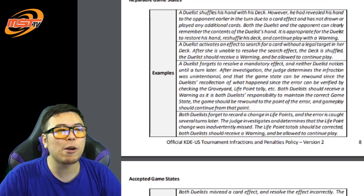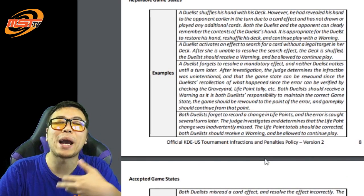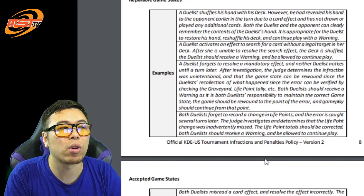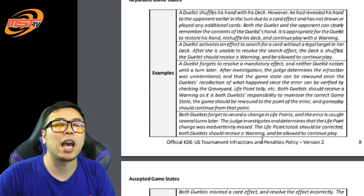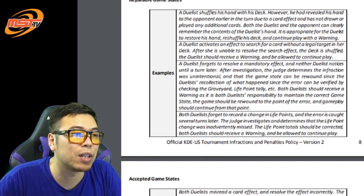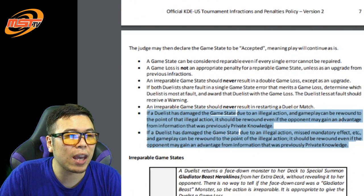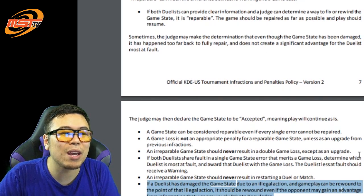What about repairable game states? Repairable game states are exactly that — the game state is repairable. You can rewind back to the point where the illegal action happened and play on from there. Usually both players will receive a warning whenever that happens, like missing a mandatory effect. Remember, it's up to both players to maintain the game state, and if anyone gets penalized, both players get penalized. What if you can't rewind all the way back? Even if you can't fix every part of the game state, it can still be considered accepted, and you would just rewind as much as you can.